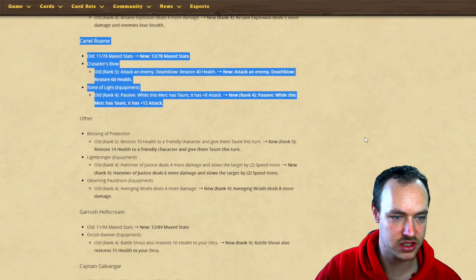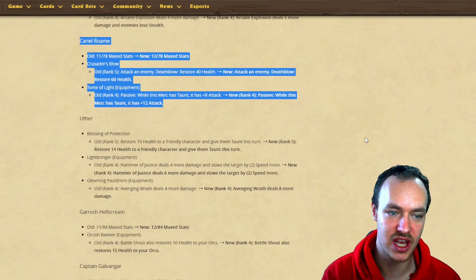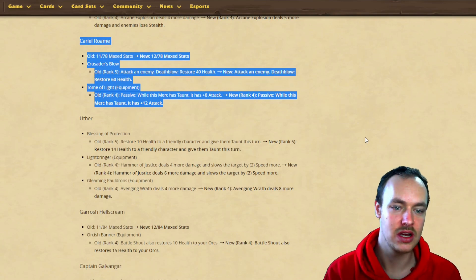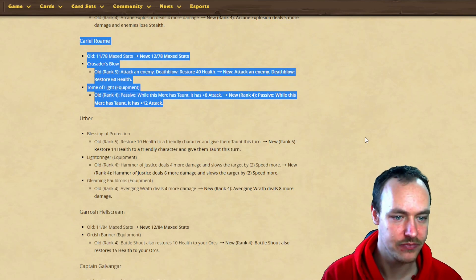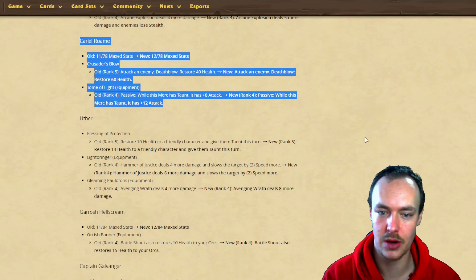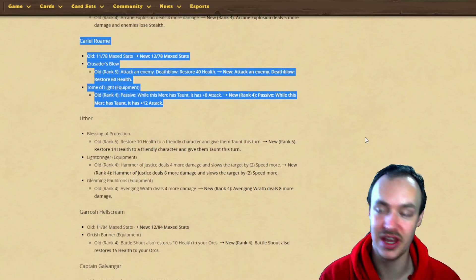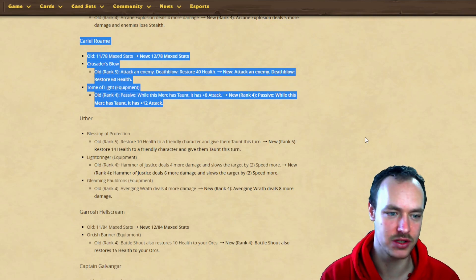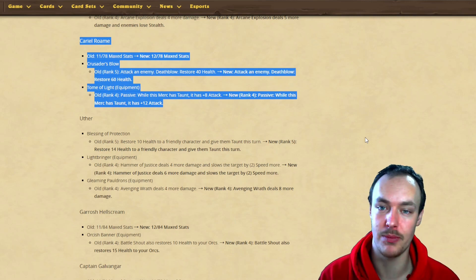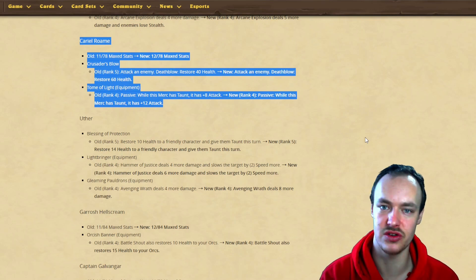Cariel: old stats 1178, new stats 1278 - gains one extra attack. Her Crusader's Blow: attack an enemy, deathrattle restore 40 health, now deathrattle restores 60 health. If you can get a deathrattle off that's restoring 60 health, quite a lot. A lot of these changes are good for PvE, I should note, because PvP isn't always great for these.